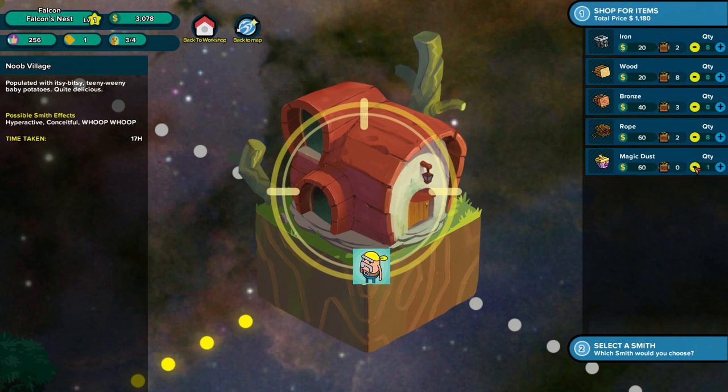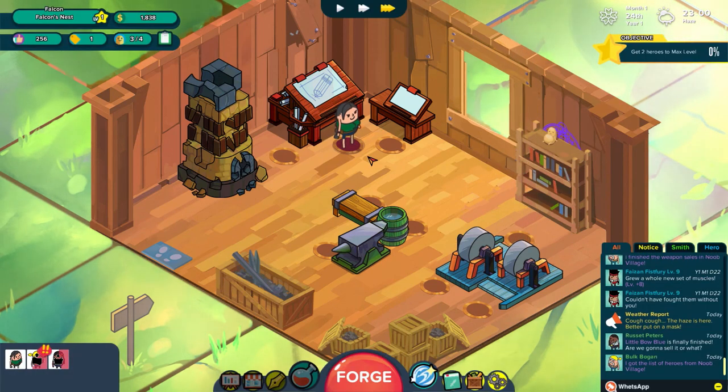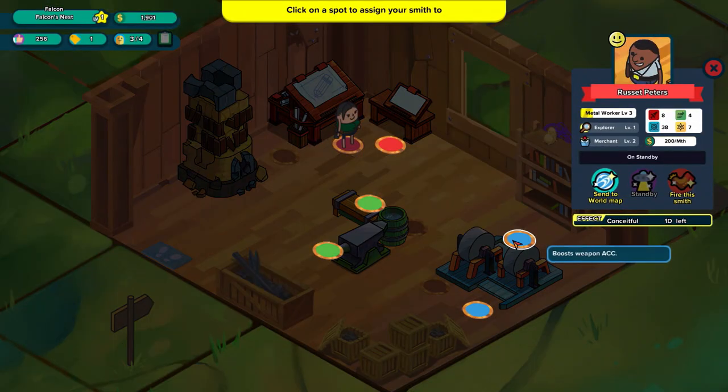Magic dust — if I buy this now, is it going to open up some magical weapons for us? Let's just buy 2 for now to see if it works out. We're going to be sending Reset Peters over here to start buying. Lara Croft, you're going to be hanging out here by yourself for a while — I'm not sure what's going on with her design, it's kind of unnerving. Anyway, Reset Peters is back. Thank you for buying those items, and you come back over to your station.